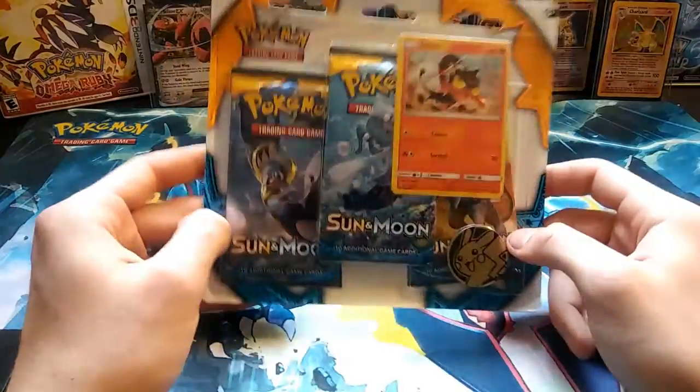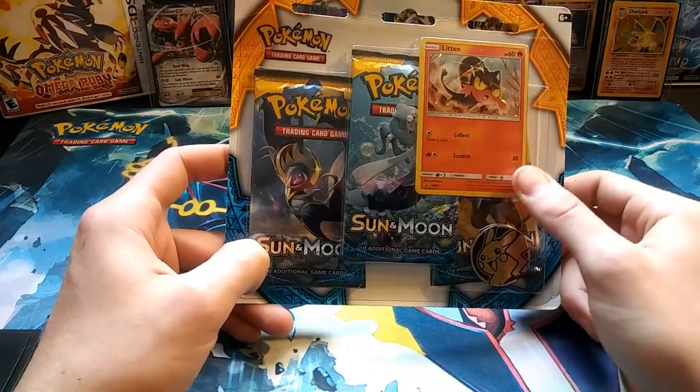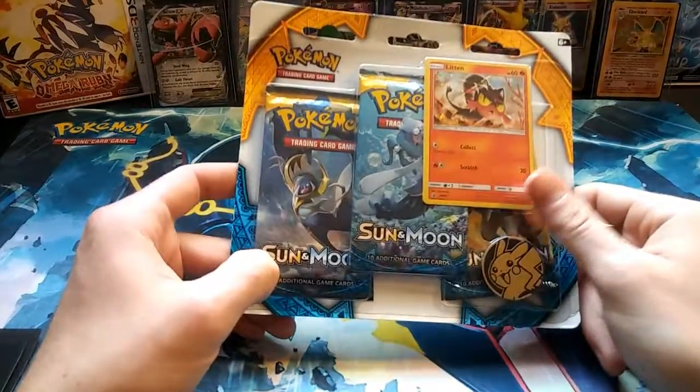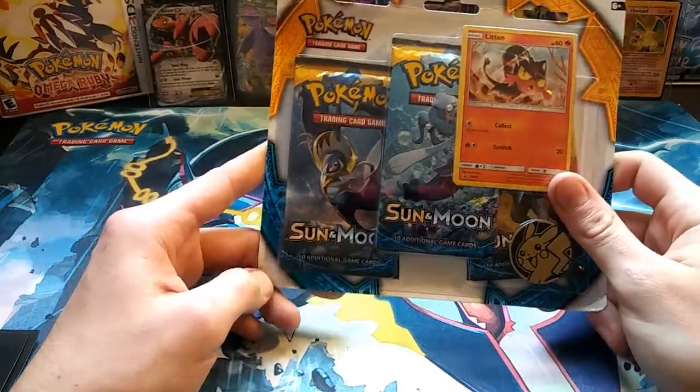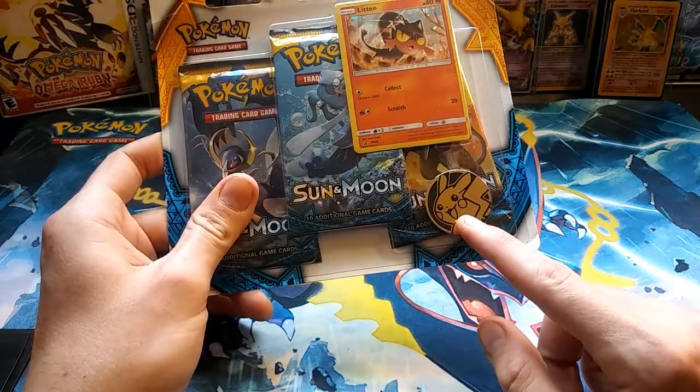You guys know what time it is — it's opening time! We got a three-pack blister Sun and Moon with a little Litten promotional card. I'm more concerned about these packs, and of course you can't forget the amazing Pikachu coin.